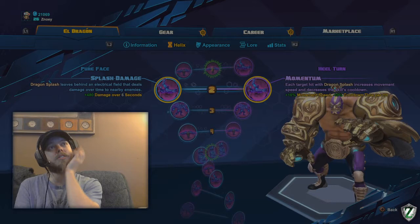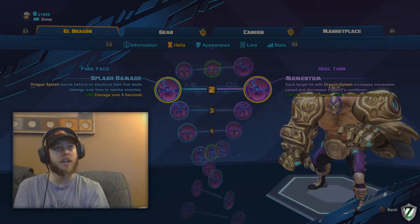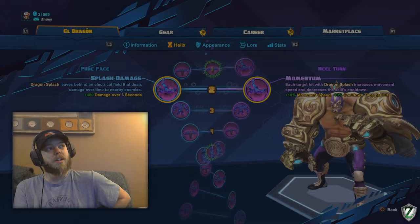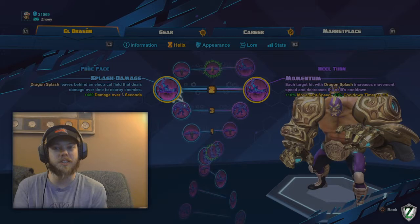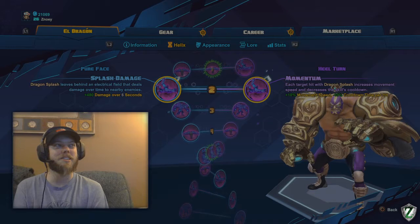For the second talent line, Pure Face — zone control splash damage — that's the one. Leaving down those zones of area is pretty powerful and helps you annihilate minion waves. There is an argument for Momentum though. If you do a Dragon Splash on a minion wave, you gain a 50% movement speed increase, which is amazing, and you can keep going. On a meltdown map it's really fun to do a splash and then run around at full speed beating people up — but I don't think it's as powerful overall.